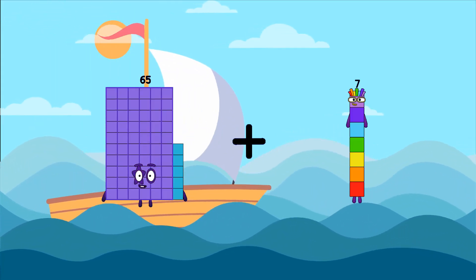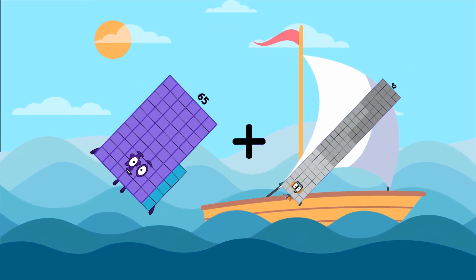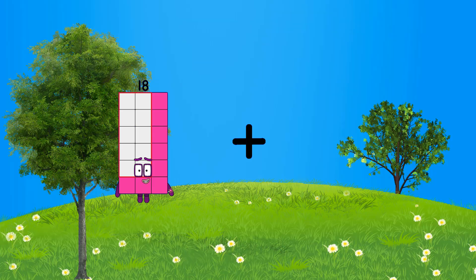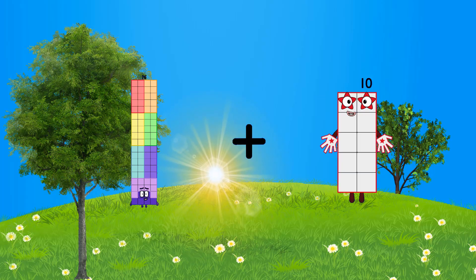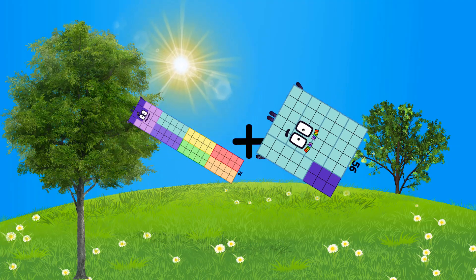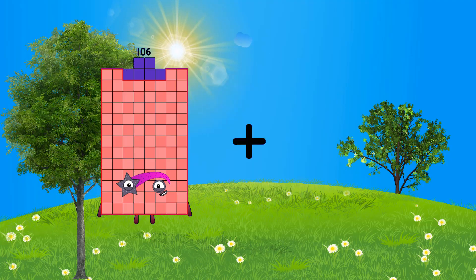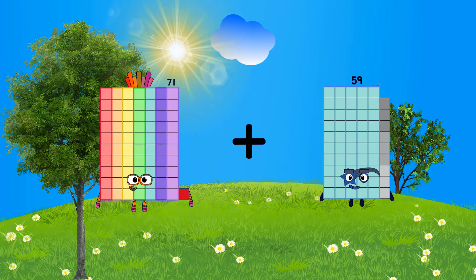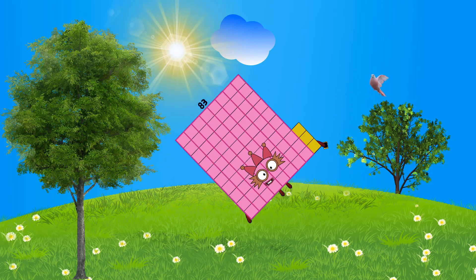65 plus 92 equals 157. 76 minus 56 equals 132. 71 minus 12 equals 83.